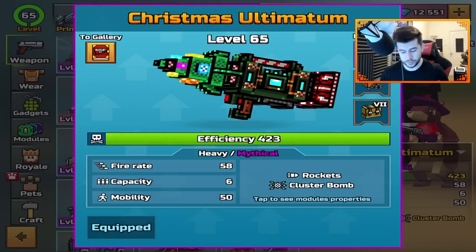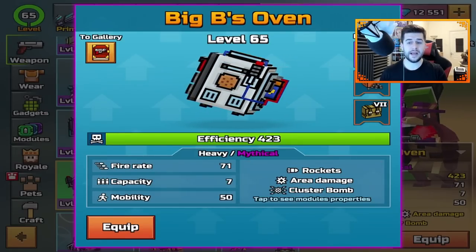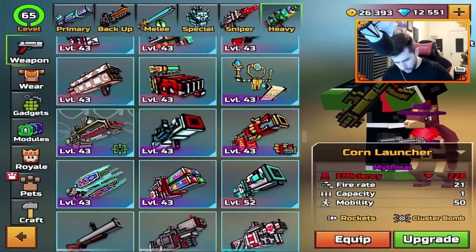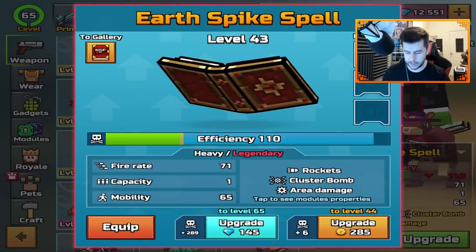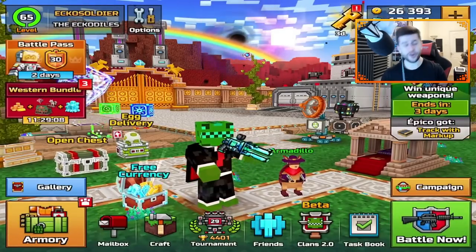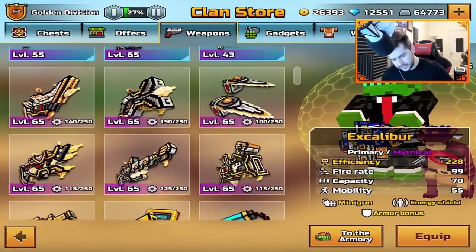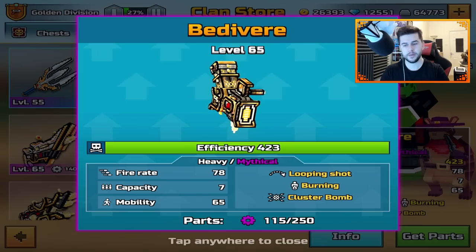It's not just the Christmas Ultimatum. The other ones I found that have this: we have Bigby's Oven, which also has the cluster bomb — you may have come up against people with this. And I found another one which is a corn launcher. And one more is the earth spike spell — maybe I should max this out and see how the clusters are on that as well. But it's not just the weapons, it is the cluster ability. Another one I've seen a lot at the moment in clans is the bed of ear — again, cluster bomb. The cluster bomb ability seems to be incredibly OP.